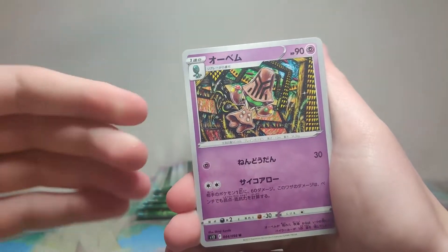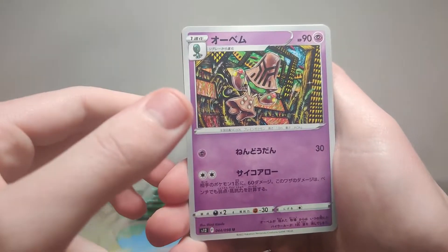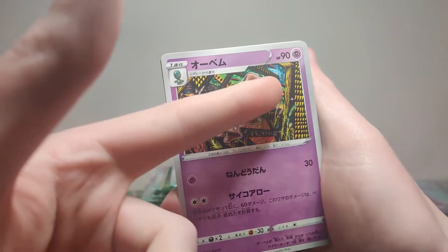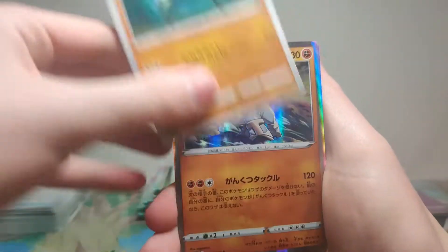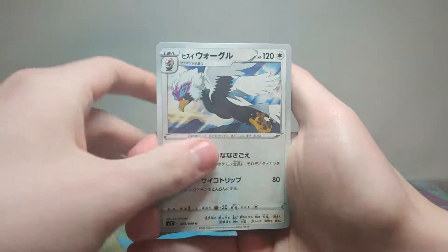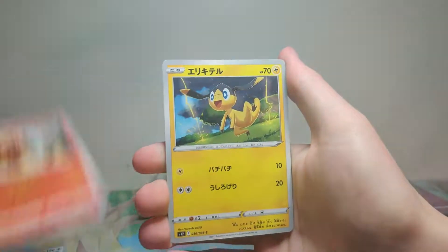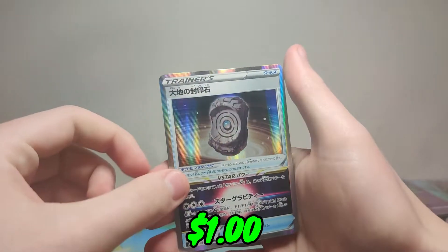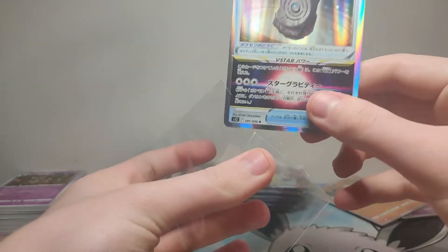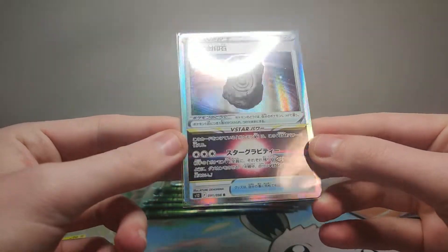Very cool artwork. Dude, this guy is being minted on the blockchain — I don't know what is happening in this artwork. What? I think he's in a field and that's like the moon up there. Holy crap, that is crazy artwork. Okay, we have another holo. Where's our big hitter though? We've just been getting holos and we got a V... whoa. Have we seen that before? Yeah we have. I'm dying of dementia. We've seen that card before — it's so very cool.